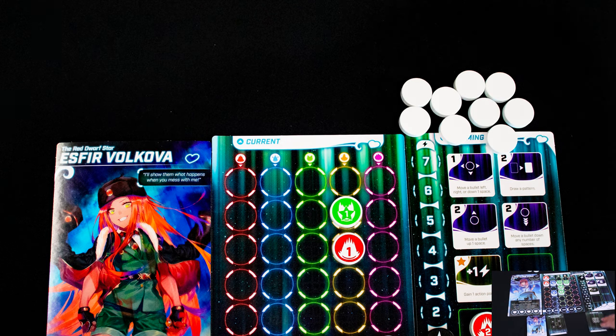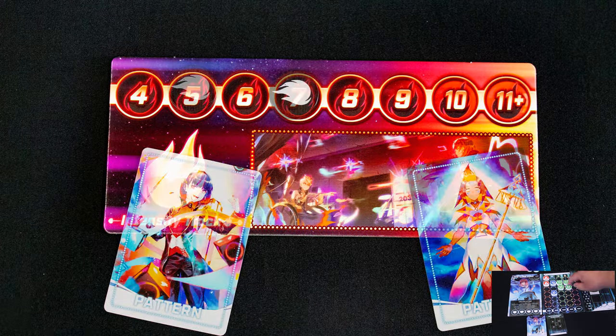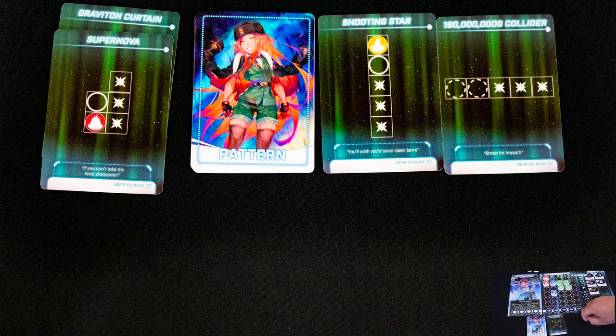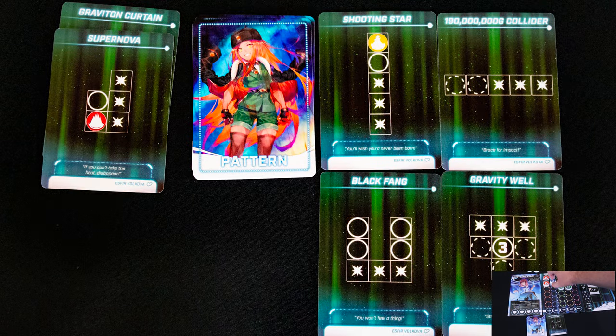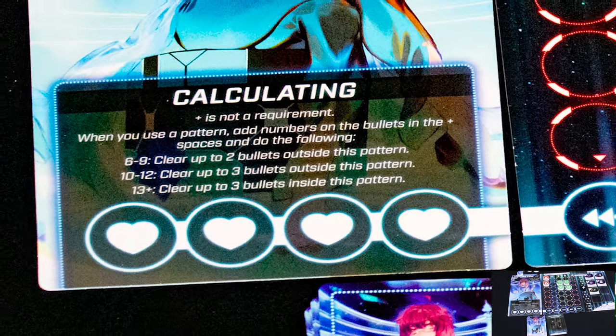When the round is over, take all the tokens you removed this round, turn them over, and give them to the player to your left. You will in turn gain the player to your right's tokens to your current, then add more tokens based on the intensity track — which goes up each round and after each player is defeated. Then redraw patterns up to your hand size, and it's time for the next round.